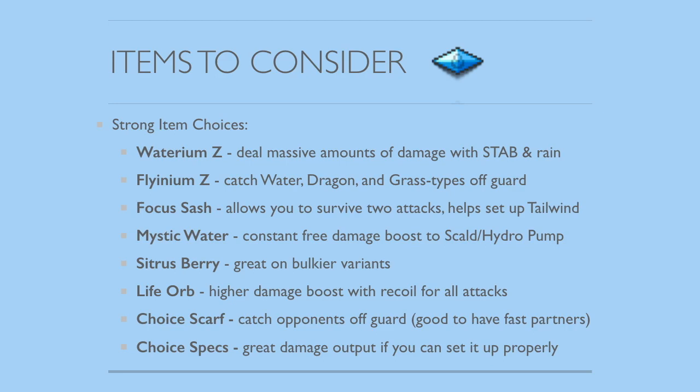What items to use on Pelipper? I've listed a couple of the most viable ones. Both the Water and Flying Z-crystals are really strong. Water is the most intuitive because you have the same-type attack bonus and the Rain boost, but Flying is actually pretty cool because some ways to beat Pelipper are using Pokémon that resist its Water-type attacks — typically Water, Dragon, and Grass-types — so with the Flying Z-crystal you can potentially pick up a one-hit KO on Pokémon that were expecting to survive an attack or two. Focus Sash allows you to survive two attacks, which assists you in setting up Tailwind. Mystic Water does a nice boost to Water-type attacks, and it's free damage boosting with no downside.